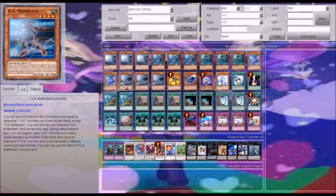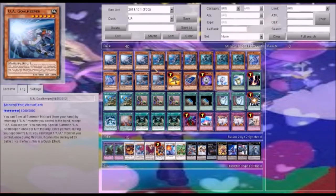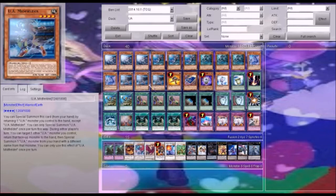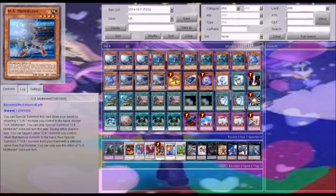His effect is you can use his effect to special summon one from hand by returning one from hand. It's not necessary, but it is still good, because you can only use their effects to special summon once per turn. And if you want to get out two Mighty Sluggers, then you're going to need your UA Midfielder. You have the basic combo you want — you want a stadium, so that way you can get out easy searches.